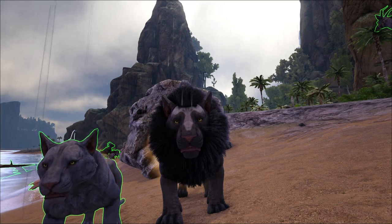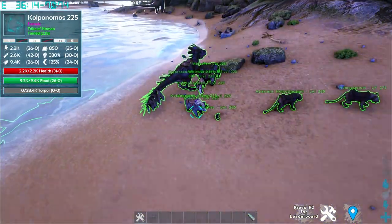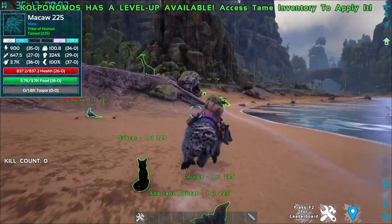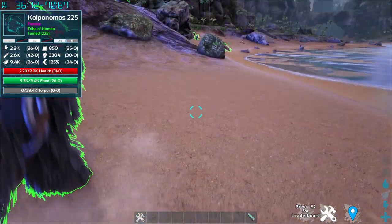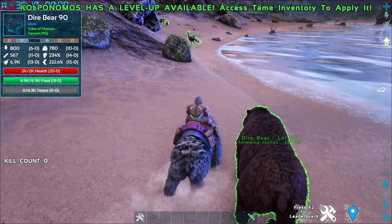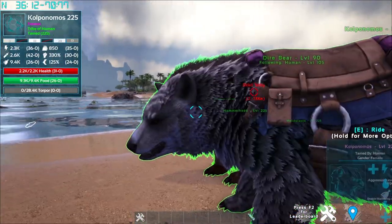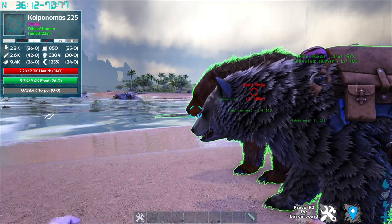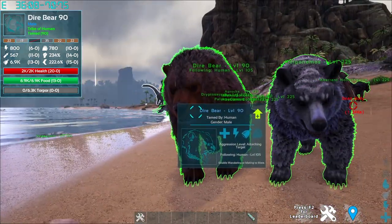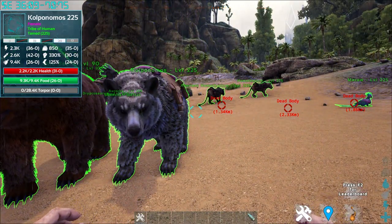Next up is the Corponomus, which is just a bear. Spawning a Dire Bear for comparison: the Dire Bear is way bigger and more hulking, whereas the Corponomus looks like a real-life standard bear. The developer was struggling to find a concept for the Atlas bear until finding the Corponomus — an early semi-aquatic bear relative of modern bears, sometimes called the Otter Bear. Its skull shape resembled the Atlas bear model well enough.